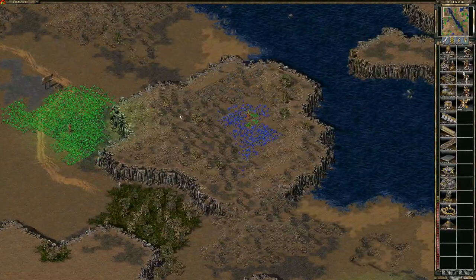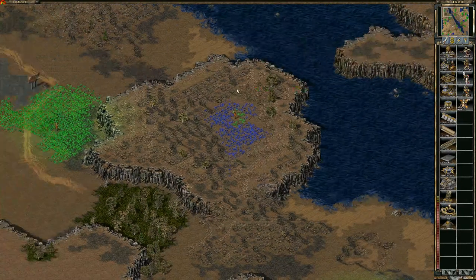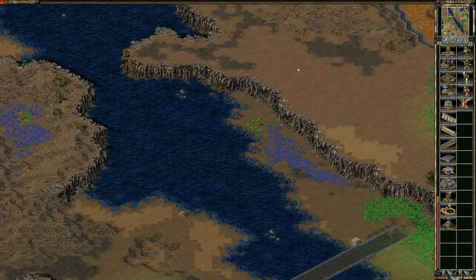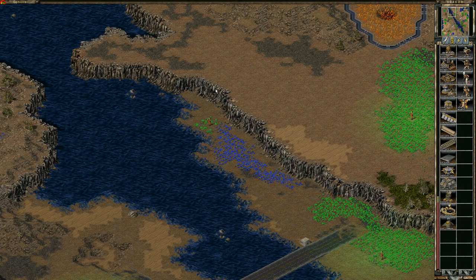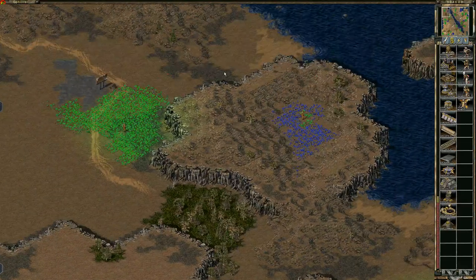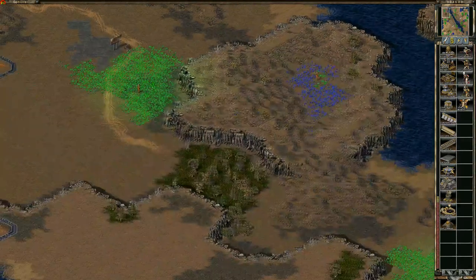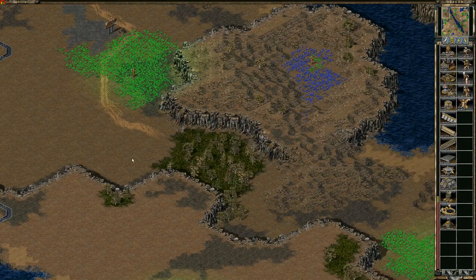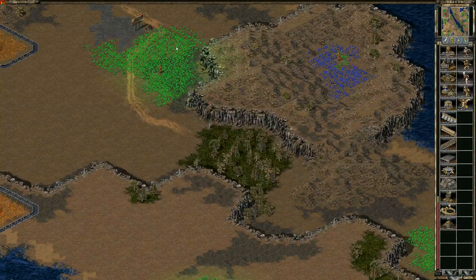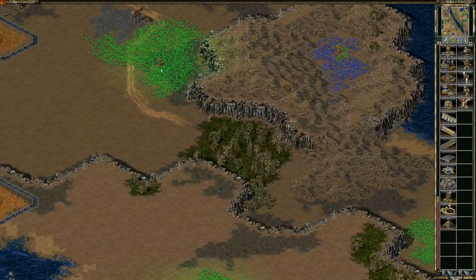One thing older players might recognize is this little indentation we made in top middle. The reason for that is top left has the ability to build all the way over here, drop the EMP, and be in range. But on the original version this cliff ended around here, which would prevent top middle from having the same advantage over top left. So we added this so that in a stalemate, top middle could do the same thing — drop the EMP right here and fire it in this area.